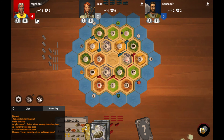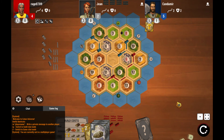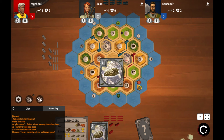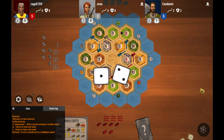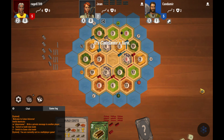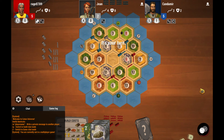Now let's look at buildings. During our turn we can build roads, settlements, and cities, each costing a certain number of resources. To build a road we need bricks and lumber. A road can only be built next to another road, a settlement, or a city. Any player who builds 5 or more continuous roads will receive the longest road bonus card along with 2 additional victory points.